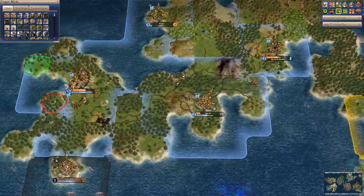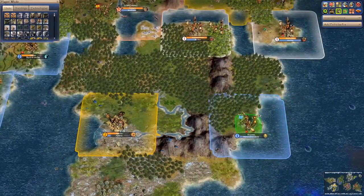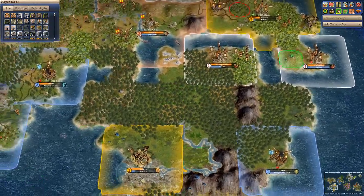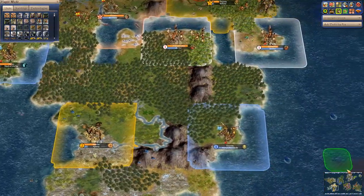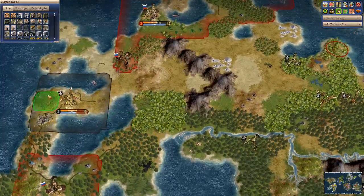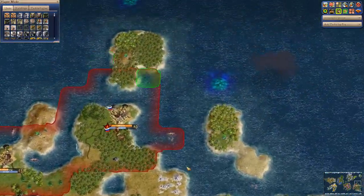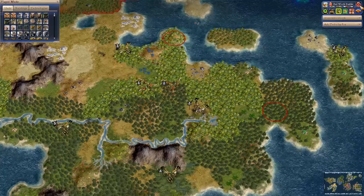In the Revolutions mod, one thing you definitely don't want to do is plant a city way over here with three other civilizations closer in proximity than your own — that's just asking for a revolution. The Russian and German continents are playing out quite similarly, though the Russians can't even hold their own cities against the barbarians. That's what you get for an aggressive barbarian world, I suppose.